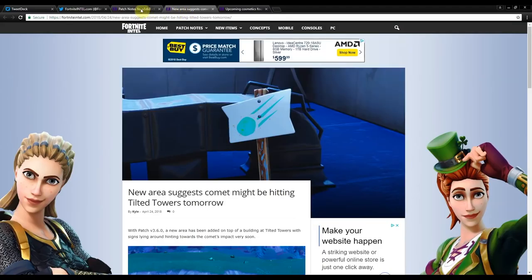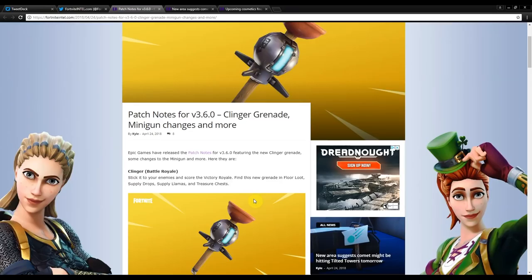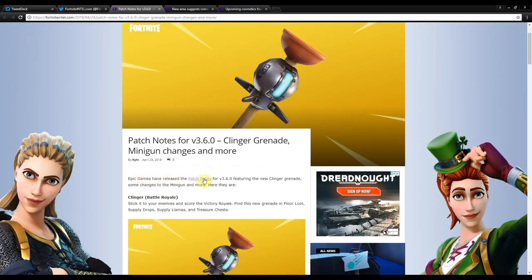First off, let's start with the patch updates. Courtesy of Fortnite Intel, they have all the information on their website — I'll leave a link in the description. Patch notes version 3.6.0 is bringing the clinger grenade, which is basically a sticky grenade, along with minigun changes and more. Epic Games has released patch notes version 3.6.0 featuring the new clinger grenade, some changes to the minigun, and more.